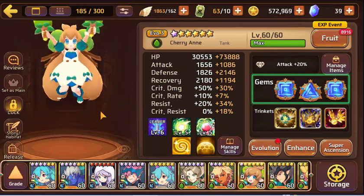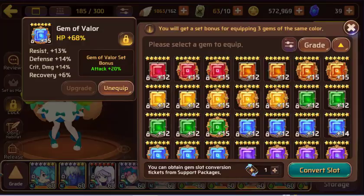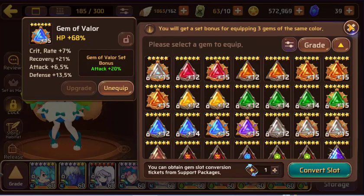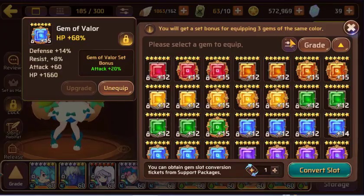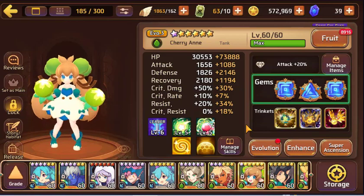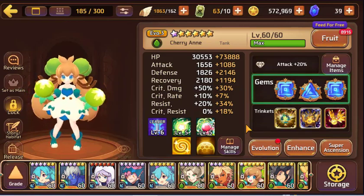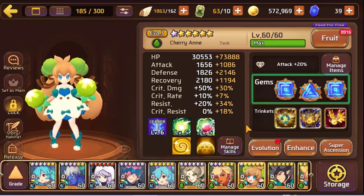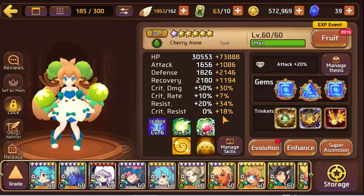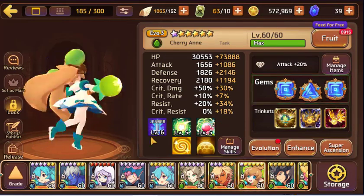Wood Cherry — you're wondering why she's on the blue set, and I feel that. HP, HP, with some nice recovery on that one, and HP. It just sort of happened that way — it's not like I'm looking to get more damage out of her passive, it's just one of those situations where that's how it worked out. She definitely needs more resist. But I use her in Wood Dimensional Dungeon and she's very helpful, and she's really cute.